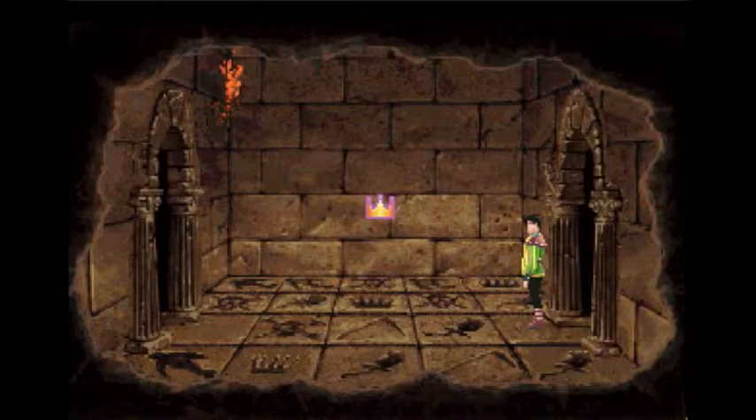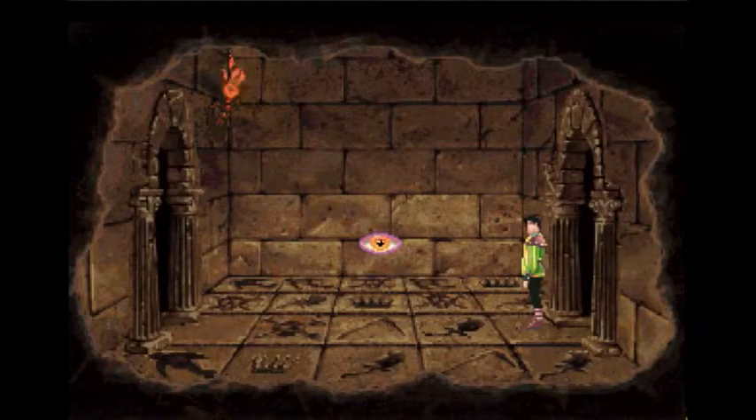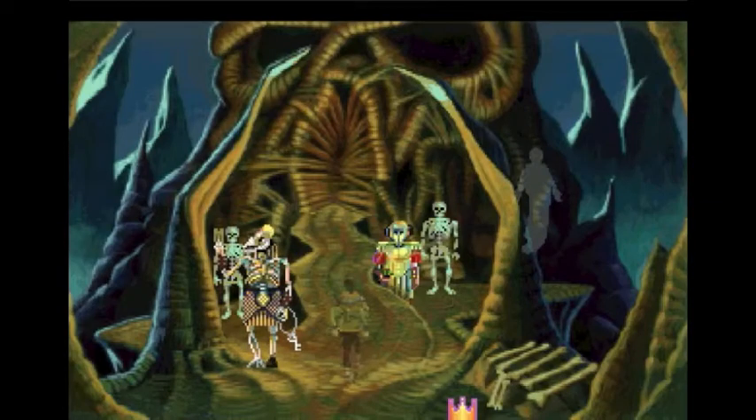Alexander is standing in a room with a tiled floor. Except for the tiles directly in front of the doors, each tile bears an engraving. Alexander has the feeling that the unique floor isn't merely decorative. Seems we have found ourselves a tile puzzle — kind of a staple among tombs. I clicked the wrong tile — the tile shifts beneath Alexander's feet. Uh-oh!